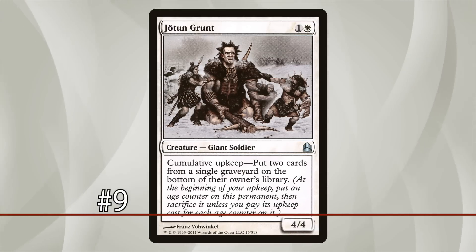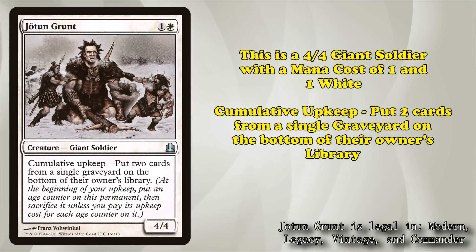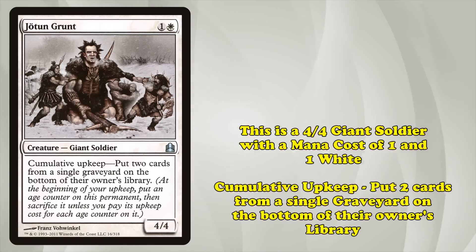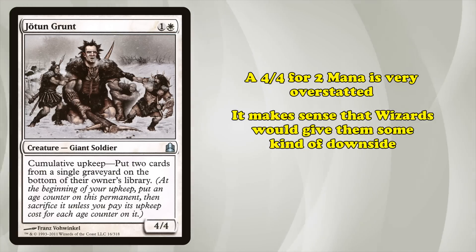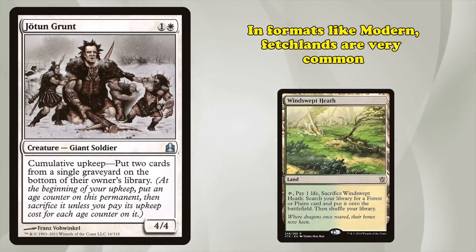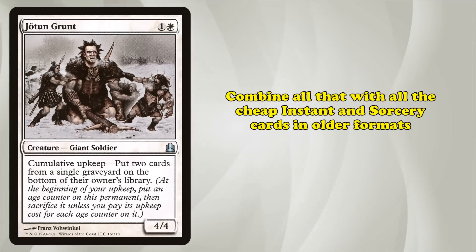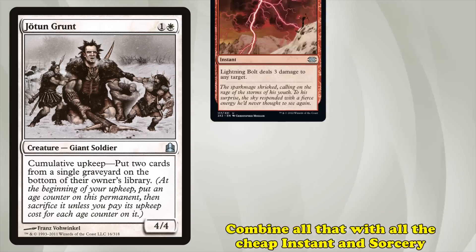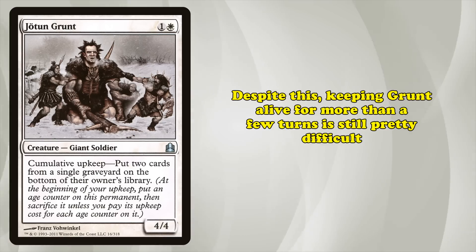At number 9, we have Jotun Grunt. This is a 4/4 giant soldier with a mana cost of 1 and 1 white. It has cumulative upkeep: put two cards from a single graveyard at the bottom of their owner's library. A 4/4 for two mana is pretty overstated, so it makes sense that Wizards would add a cumulative upkeep cost. In formats like Modern and Legacy, most decks are playing Fetchlands, which let you tap and sacrifice them to find a land of a specific type. Combined with powerful cheap instants and sorceries like Lightning Bolt and Brainstorm, graveyards will usually be quite full. Despite this, keeping the Grunt alive for more than a few turns is still pretty impractical.